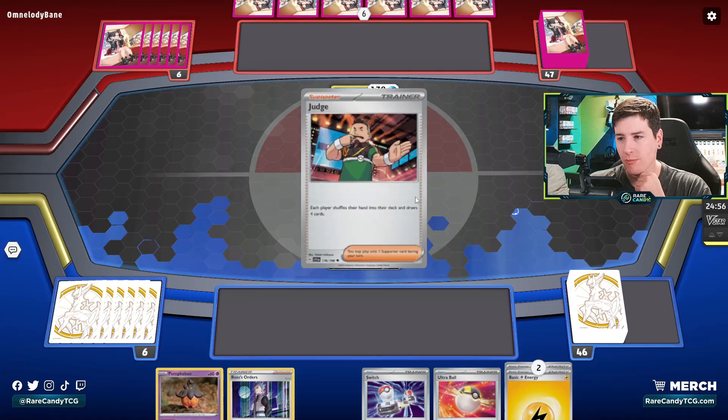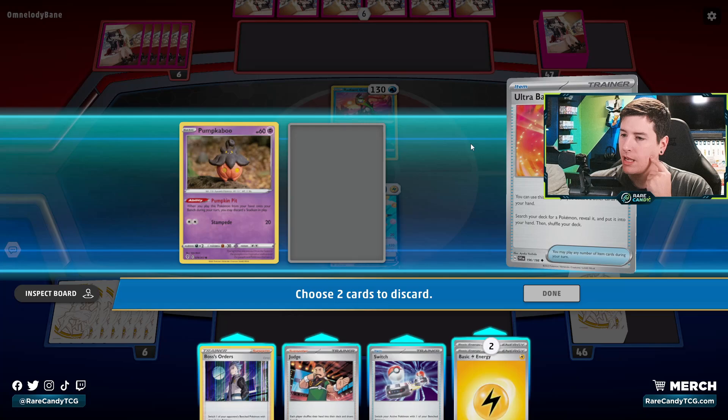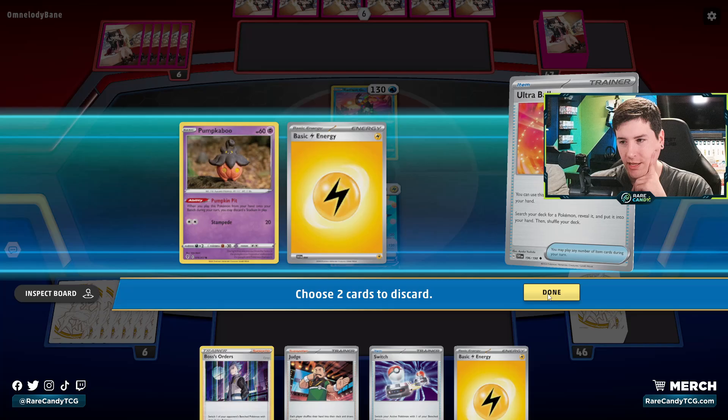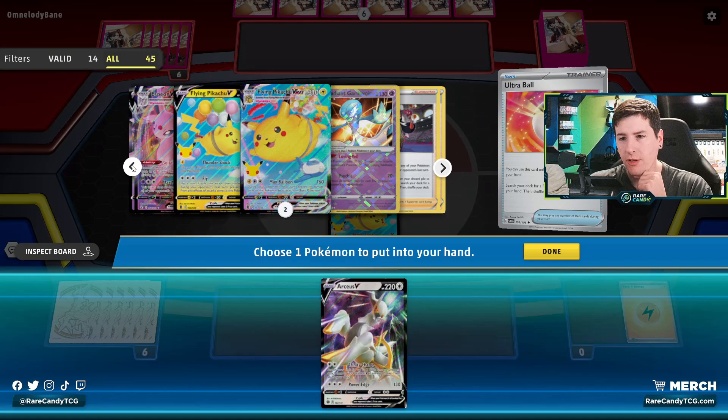We see a Radiant Greninja — it doesn't tell us too much about what we're up against. We do get a Judge, so that's pretty good. We're probably not going to need Pumpkaboo no matter what this matchup is, so I think we just toss this and maybe toss a basic Lightning. We do have our Flying Pikachu in case this is going to be a Lost Zone deck, and we have Drapion just in case this is Gardevoir.